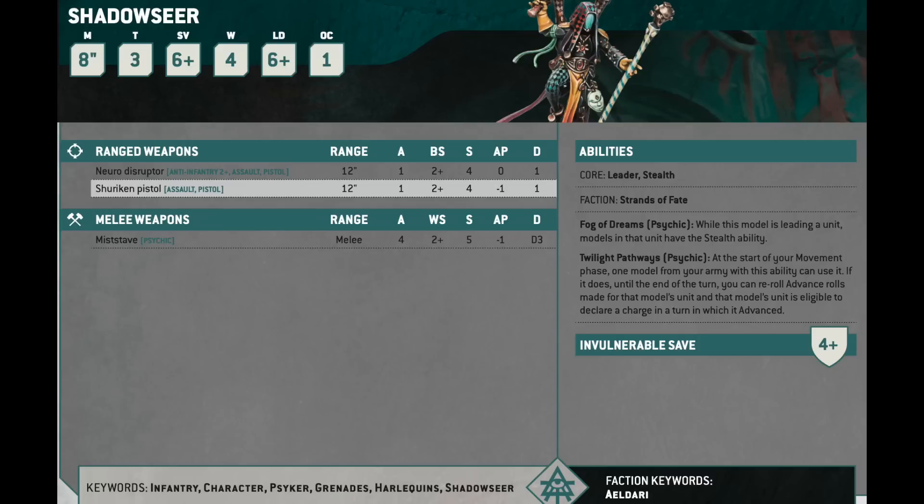He is 60 points, and a unit of a typical Harlequin troop is going to be 75. So the whole package comes to 140, which in my opinion is maybe a little too much — especially when you could just use Fate Dice to guarantee that your Harlequins get a decent charge off. The ability to advance and charge is good. It would be worth considering this guy if Harlequins had an Objective Control value of 2, but they don't. I struggle to see exactly why we would take this instead of just a unit of Banshees that can advance and charge natively, and also has a 4-up invuln in close combat.